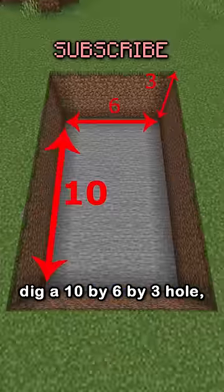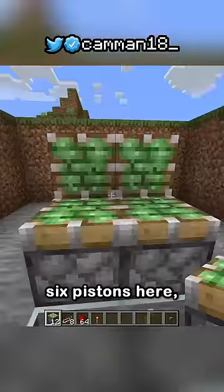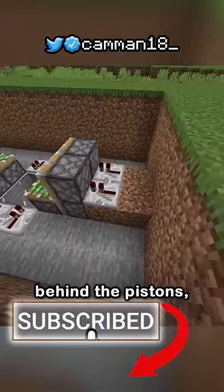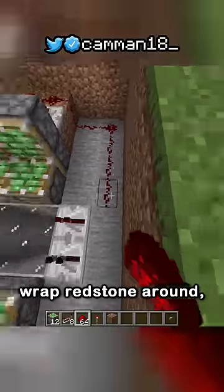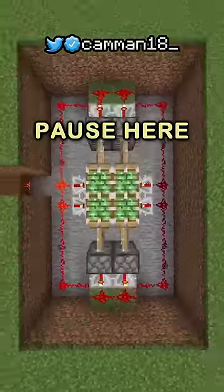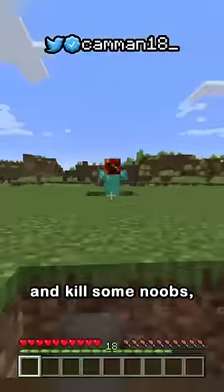The best part is it's easy to make. Dig a 10x6x3 hole and then to bedrock in the middle. Six pistons here, six pistons here, repeaters on each side, blocks and repeaters behind the pistons set to three ticks, wrap redstone around, place a redstone torch and attach it to a button or pressure plate, and voila. Then just cover it up and kill some noobs.